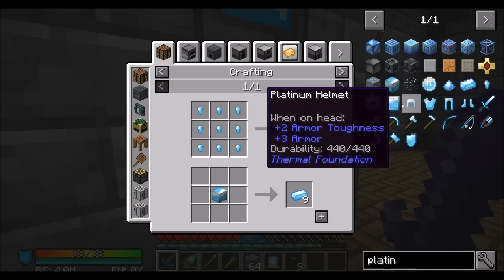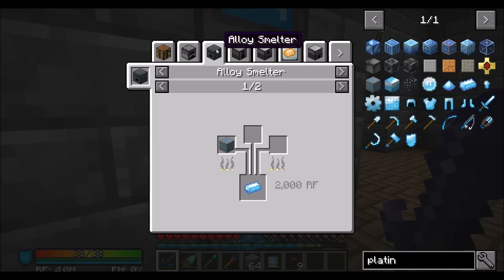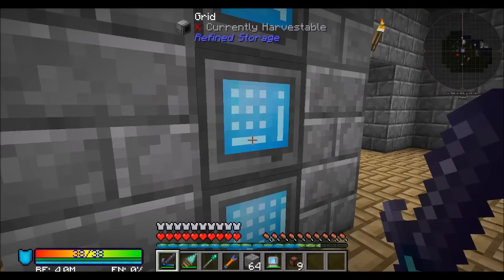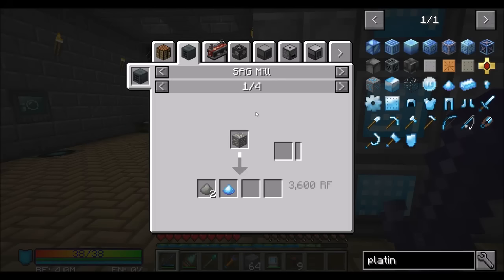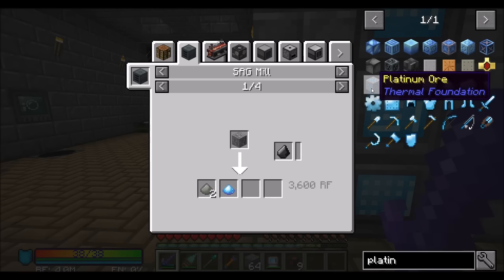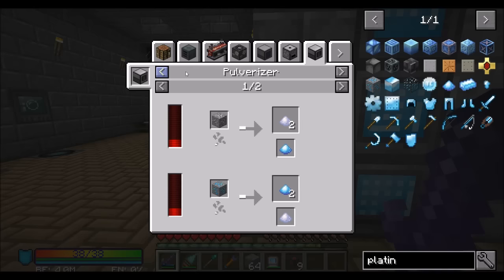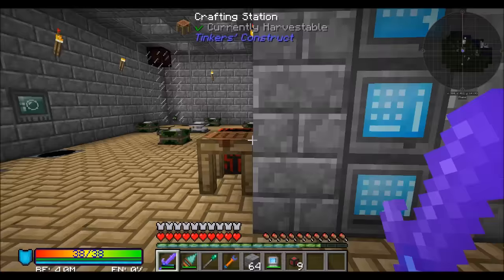We will have to find a way to get platinum ore. It's probably part of world gen but I don't know if retro-gen was done. We've got two options for getting platinum, but we don't need it right away. Platinum ore is probably not enabled by default, but you can get it from pulverizing nickel, and we already had nickel in the pack. So basically, nickel is where you're going to get pulverized platinum from.